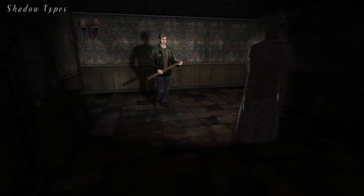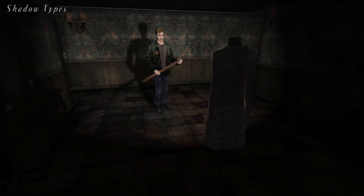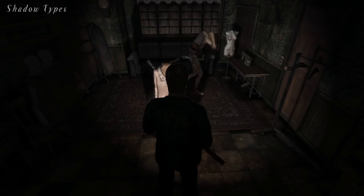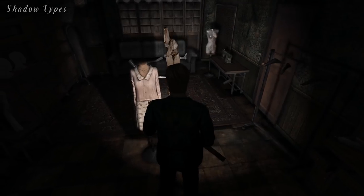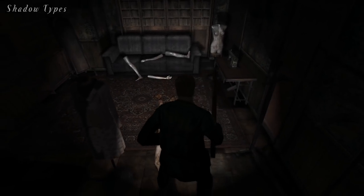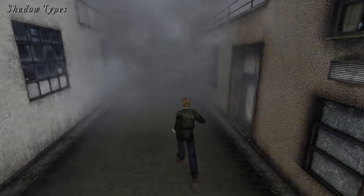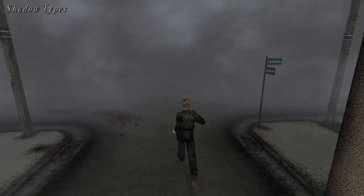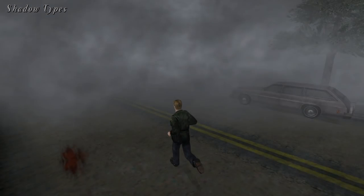Let's talk a little more about shadows and the different shadow types the game uses, to avoid any confusion on the matter. Soft shadows are only created and used in areas where the flashlight can be used — this is normal behavior for all versions of the game. That means when you're out in the town during the daytime, James' shadow will not be soft, but instead will use layered shadow pieces to form a shadow, as seen here. Again, this is normal behavior for all versions of the game.